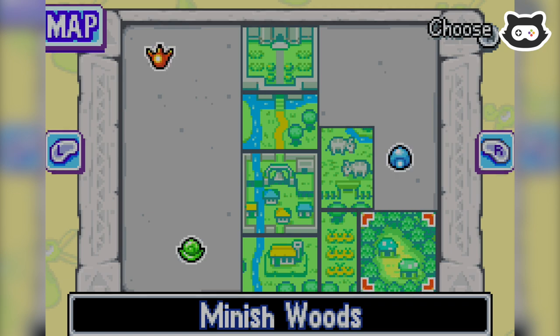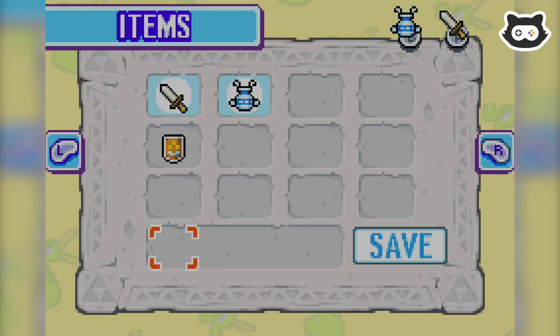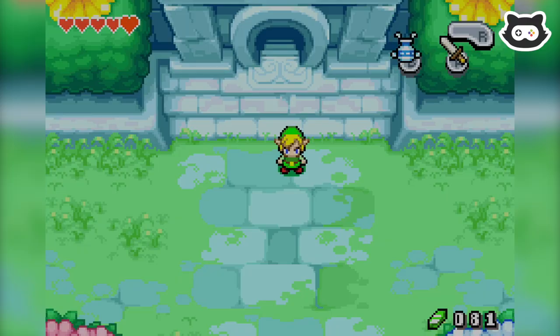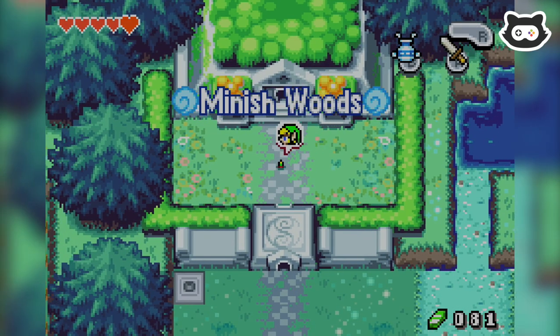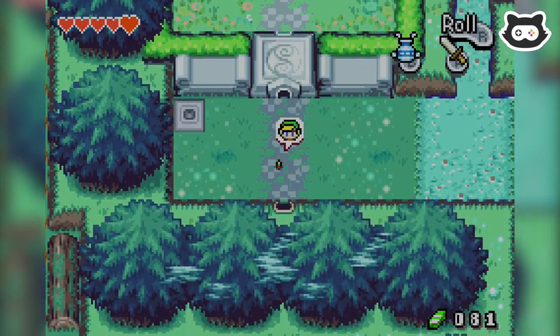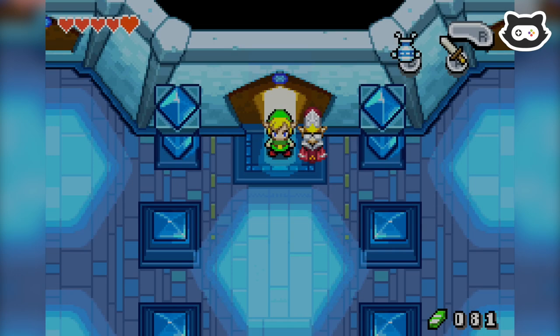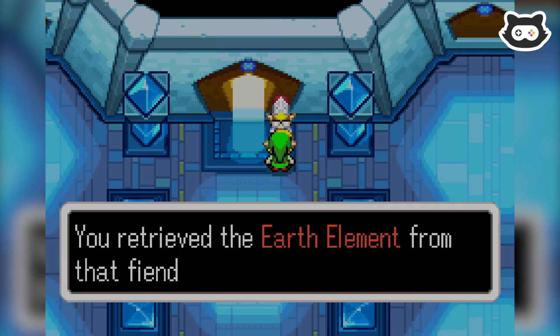So we're well on track for continuing our search for the next elements. We also got this awesome item called the Gust Jar, which basically lets us use the power of wind to our advantage. I don't really know where to go from here. I guess we head back to the Minish Woods and speak to the Elder — someone wanted us to go back to them once we got the Earth Element. You retrieved the Earth Element from that fiend-infested shrine!